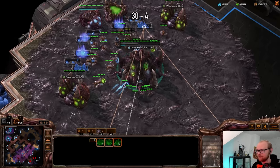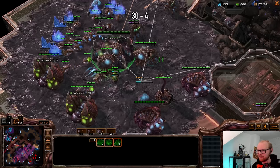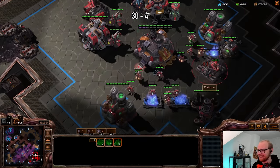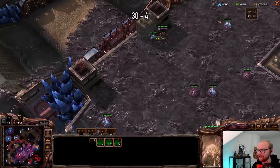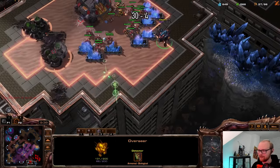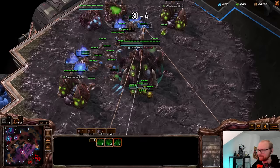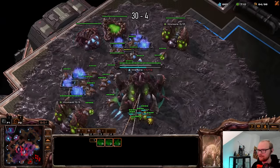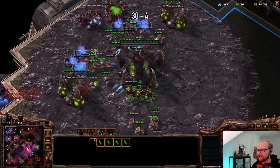He does have an absolute crap ton of units — it's looking a little bit scary. Three barracks, two factories, engineering bay, armory double — I know I'm a Terran player but I do not know what I'm seeing here. It's a little bit crazy but I kind of dig it. The spire is still going to take a while. I don't really want to make any zerglings because I think the mutalisks are just going to do their job. He does have stim. There we go — I made seven mutalisks at once.